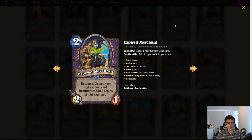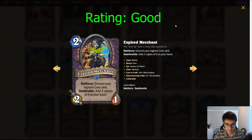Expired Merchant. Two mana, 2/1 Warlock minion. Battlecry: discard your highest cost card. Deathrattle: add two copies of it to your hand. This card is insane — the value is just absolutely nuts. The problem is whether or not you can play some sort of value-oriented Warlock. I spent a lot of time trying to make Handlock work for Worlds but just couldn't make it work. You can still make a decent deck but I don't think it'll be tier one with the cards we have. The card is insane, but I don't think it'll see play in what we're currently seeing for Warlock decks — I think we'll be seeing more aggressive zoo archetypes.